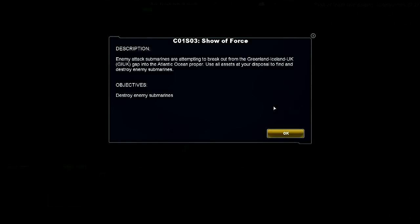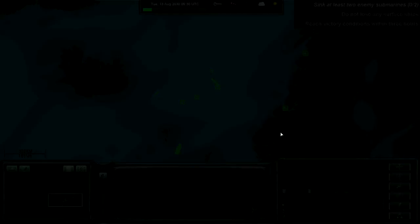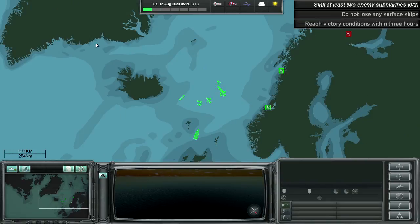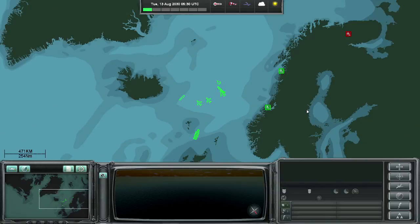In this second part of the playthrough, we are going to look at the user interface in more detail. Here we are in a quieter scenario, where we have a bit of time to look at the different options. We can see that the main part of the screen is covered by the main map area — this is where you will do practically all interaction with your units.